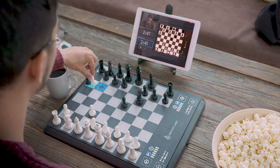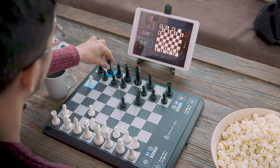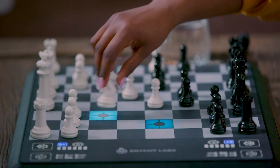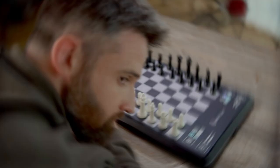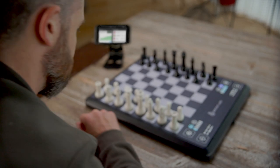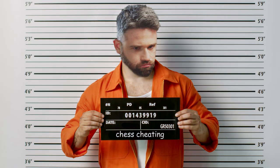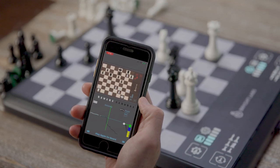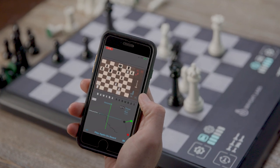Then there's online play. ChessUp is the perfect combination of online and on-board. As you play, your opponent's moves are highlighted on the board. You can play just for game's sake, or you can play for rating. Of course, in a rated game, the assist is not available — sorry, cheaters! After you finish a game, do a deep analysis of your play in the app. You can even reload past games to the board and explore a different line against the AI.